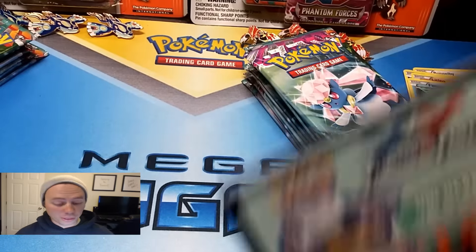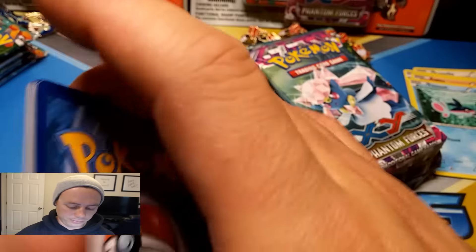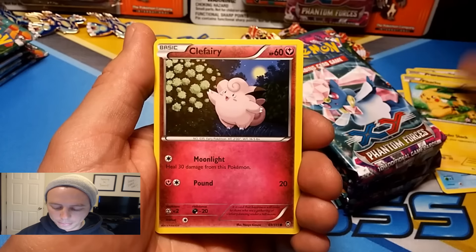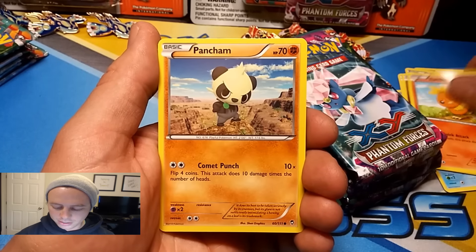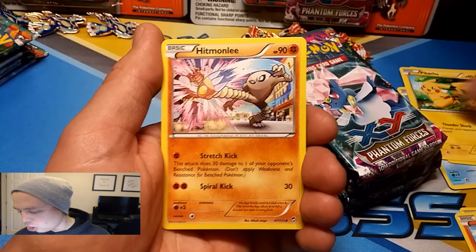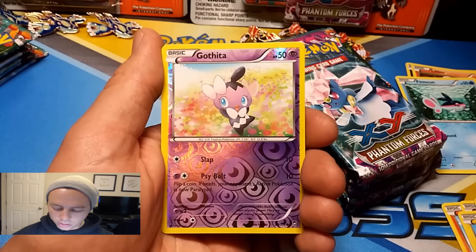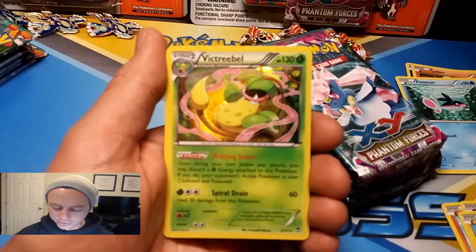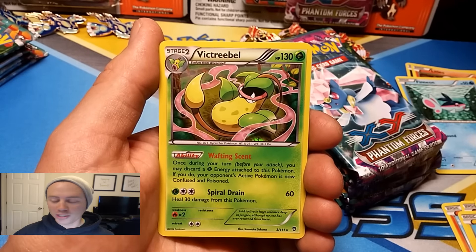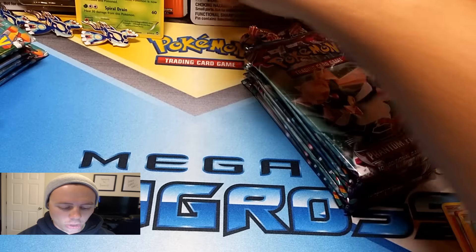I'm going to open up three from Kyogre then move on to Groudon, back and forth. Second pack: Magmar, Pikachu, Clefairy, Torchic, Pancham, Korrina, Hitmonlee, Meowstic, Gothita reverse holographic, and a Victory Bell holo rare. That's one point for Kyogre.